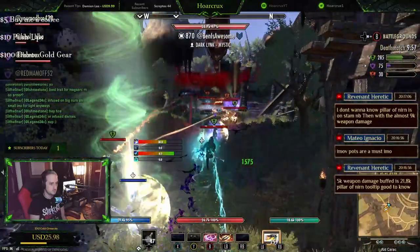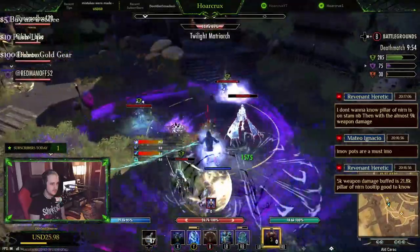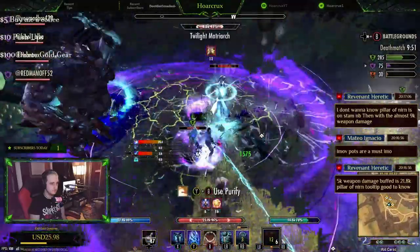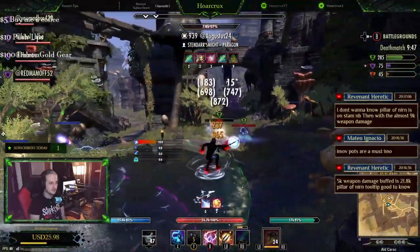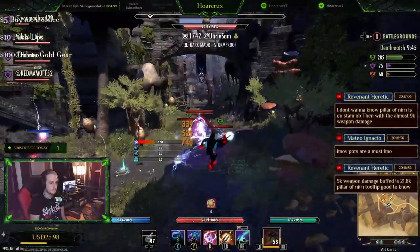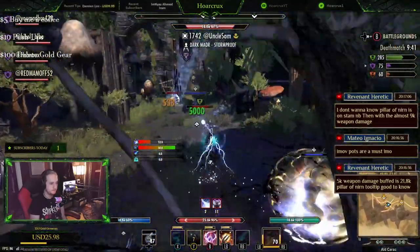You can pair this with whatever mythic you want. If you don't want to go for a crit build, pair it with Malacath. You can pair this with Death Dealer's Fate or something of that nature. You can pair this with Markyn's Ring of Majesty. It really doesn't matter — as long as you have these three sets: Dark Convergence, Battle Lords, and Plate Break, you can toss this on anything and you're going to be an absolute mess.